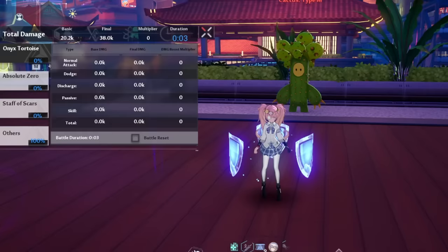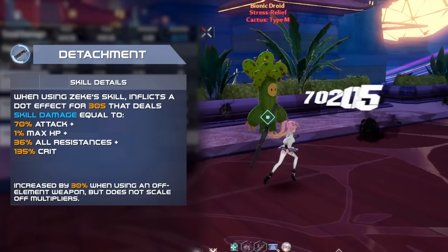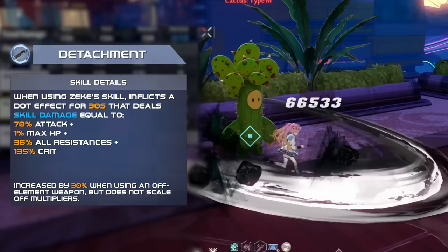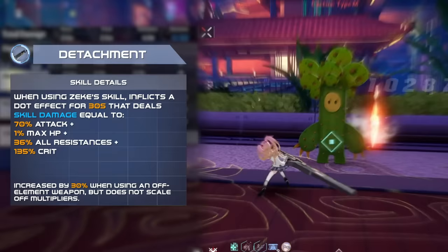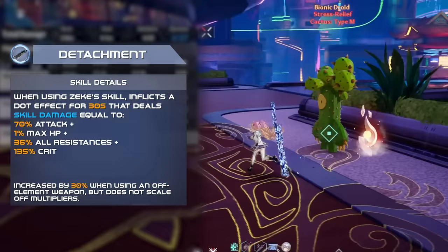Like other B3-plus weapons, he has a weapon passive. Using his skill applies a DoT effect that scales with your attack, total resistance, max HP, and crit, lasting for 30 seconds, and increased by 30% when using another non-altered elemental weapon. This is just free damage that will be up 100% of the time, but is unaffected by any modifiers other than skill damage on titan stabs. Typically, this passive will contribute roughly 2% of your total damage.